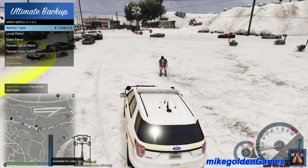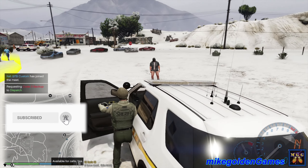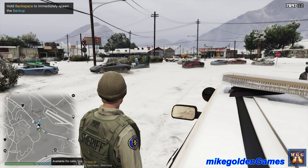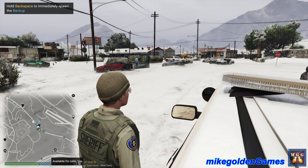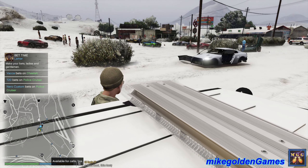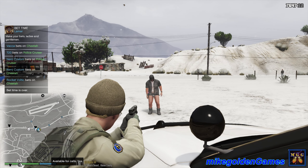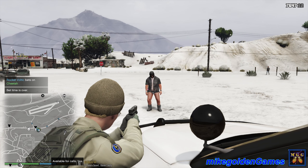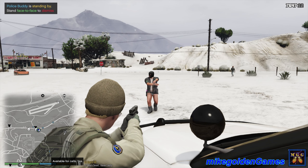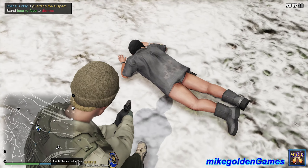Dispatch, let me get additional units down here — backup required in Sonora Desert. Brian, I'm gonna need you to stand there for a moment. A backup unit is coming. I'm also trying to install Jurisdictions Plus but not sure if it's working. Look at all these cars coming to the car meet. Brian, I need you to get down on the ground — show me your hands! Down on the ground, hands on top of your head! You don't want to cooperate? Get down face first or you'll get tased. Thank you, now hands behind your back.